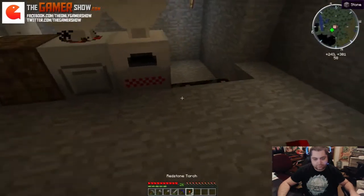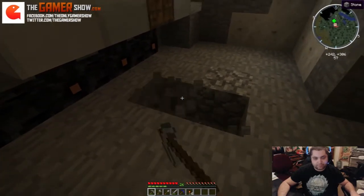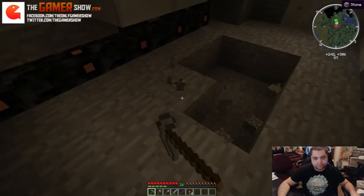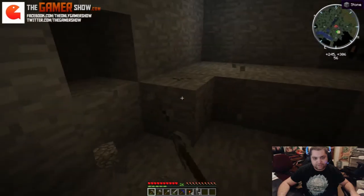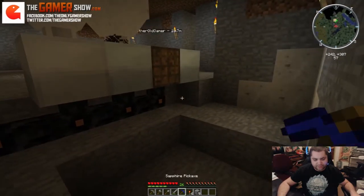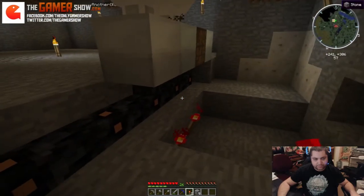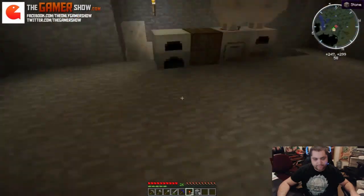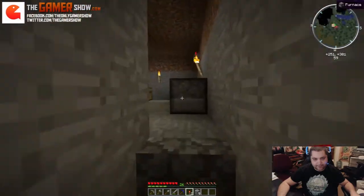Redstone engine. Pistons. So that's cobble, wood, iron, redstone. How many engines do you need? Let's just try to build at least two — it's always good to have the backup. So wood across the top, cobble, iron, redstone. And bang.